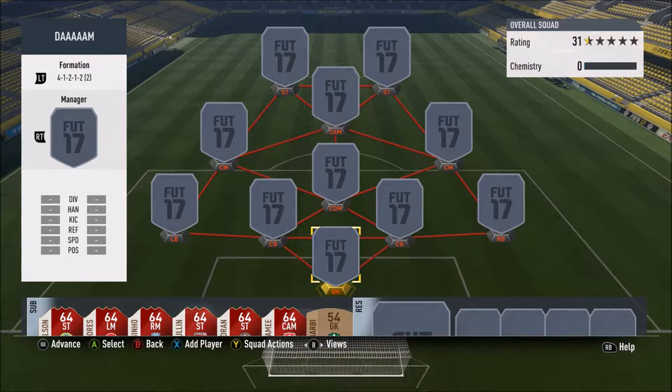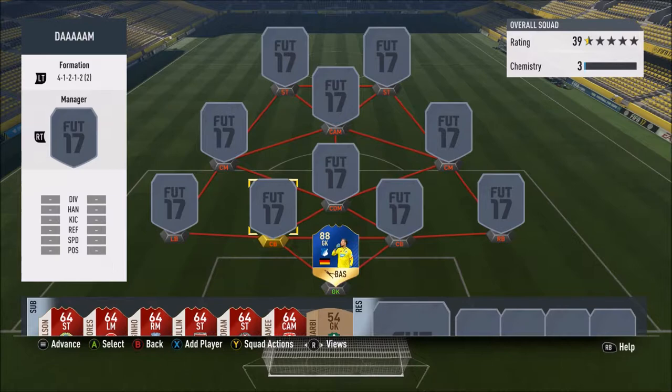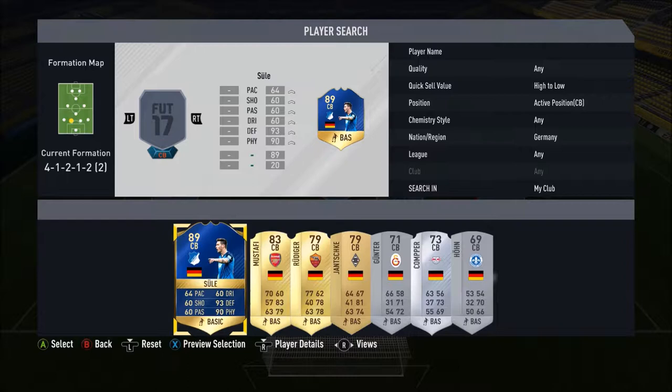I thought I've got to do it just because it's so funny that he always used to have a bad background but now he's got a proper card. We've got a proper decent team around him too. In goal we go for the Team of the Season Baumann — 90 diving, 90 reflexes, 88 handling, 85 positioning, six foot two, so he is a bit of a beast.